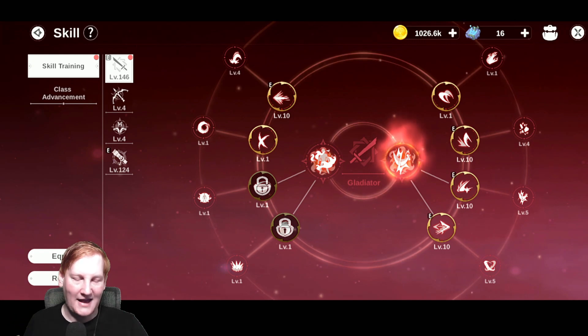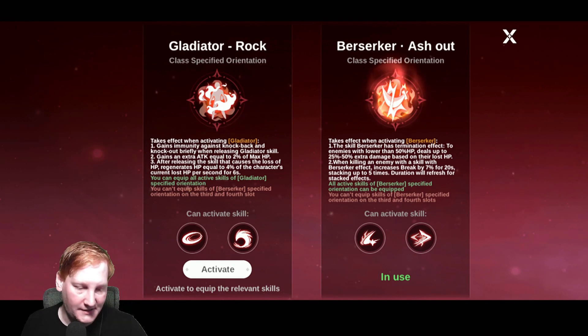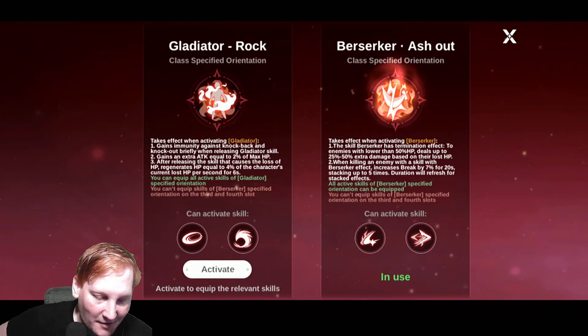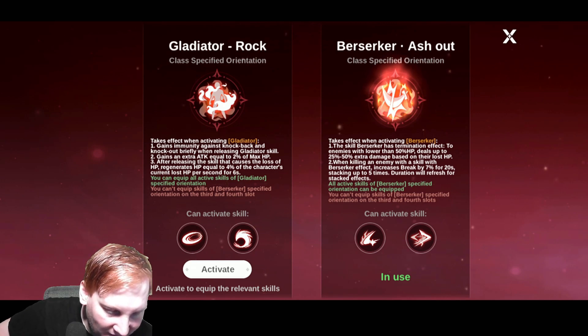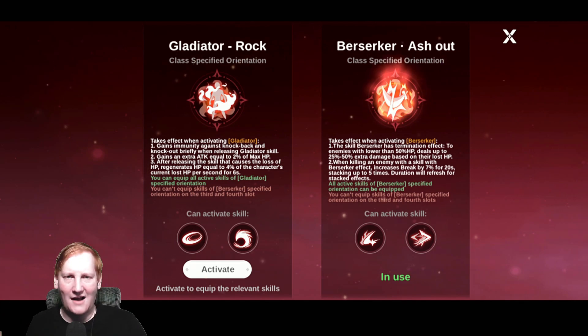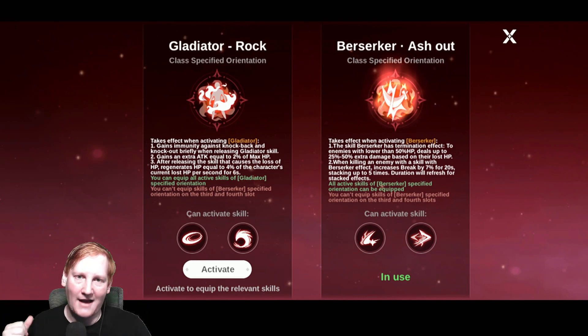Something that people aren't really looking at is the actual effects in the middle — these affect all of your skills. On the left, whenever you use a Gladiator type skill, you gain immunity to knock back and knock out, which in actual game terms is a knock up. Briefly when releasing a Gladiator skill — if you're used to Tekken or other fighting games, during a wind up for your skill they can't normally knock you out of the wind up. This is kind of like that. There are some fringe uses where a stun effect can stop you, but the most common is knock up and knock back, which you ignore.